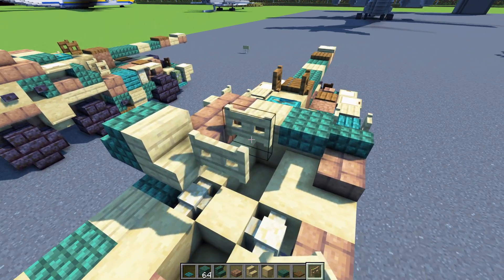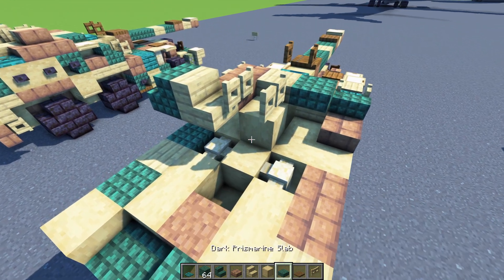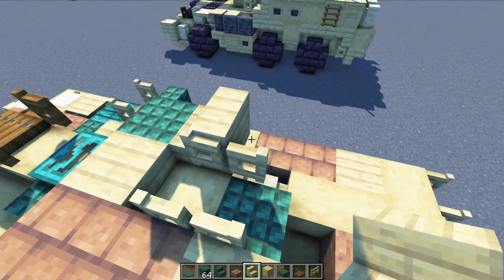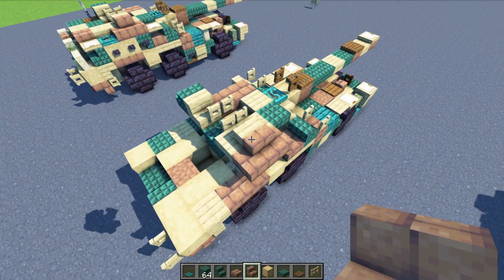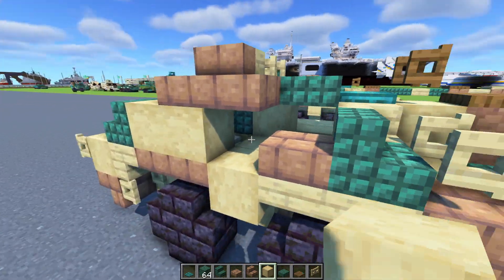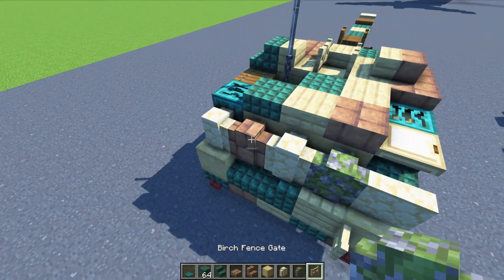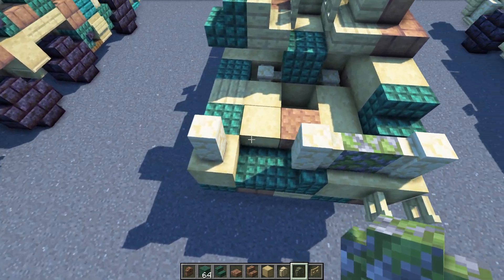Add in birch fence gates — two of them facing towards each other. Underneath add in stripped birch wood followed by a dark prismarine block. Then add in birch stairs in the corner and mud brick stairs on the outer edge to make a square shape. Then dark prismarine stairs, two stripped birch woods, strip wood on the inside, and upside down dark prismarine stairs. In the back add sandstone walls in the middle and outer edges, then a mossy cobblestone wall and a mud brick wall.